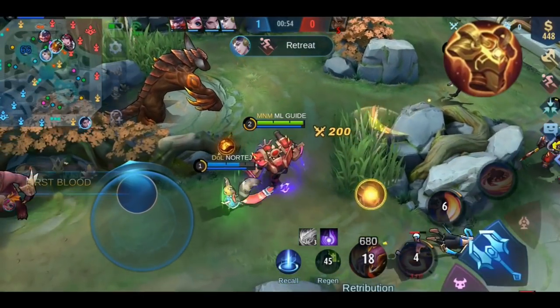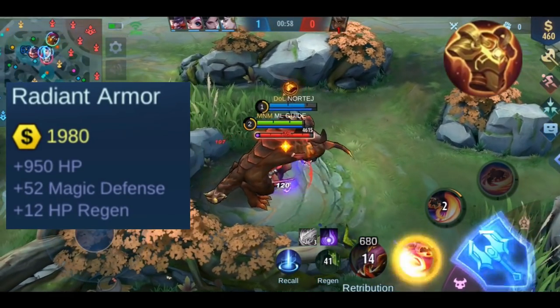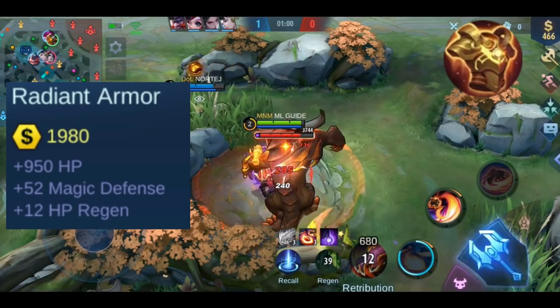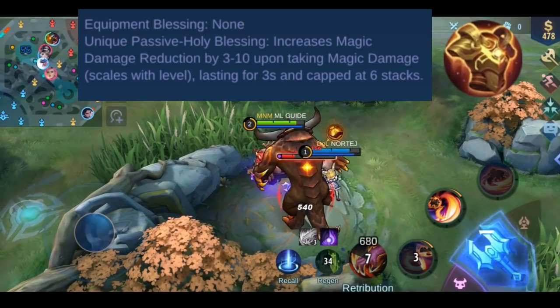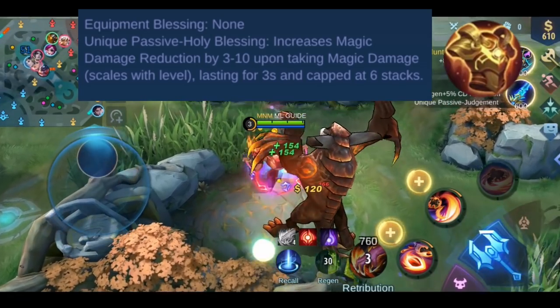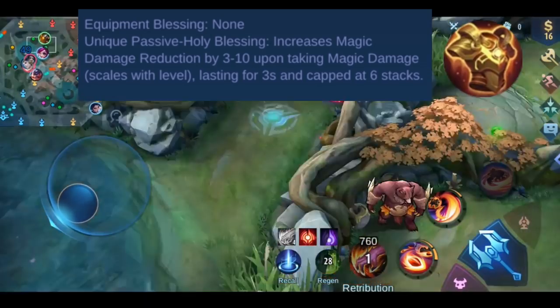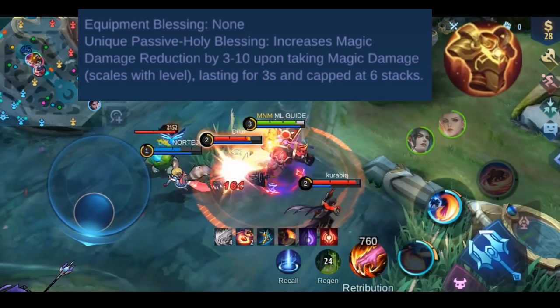First we will go through the stats of Radiant Armor. You get plus 950 HP, plus 12 health regeneration, and plus 52 magic defense. This item has one effect called Holy Blessing: your magic damage reduction increases by 3 to 10 when taking magic damage. This amount scales with your level, lasts for 3 seconds, and can stack up to 6 times.